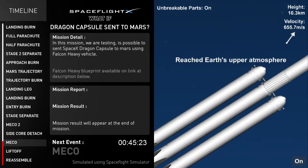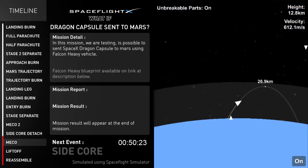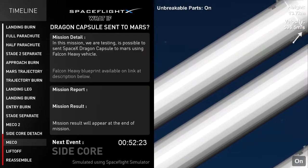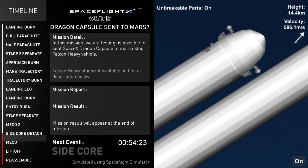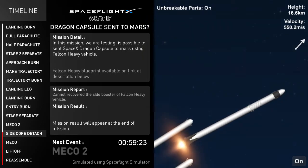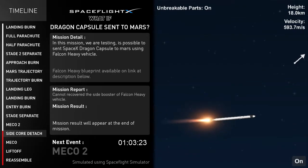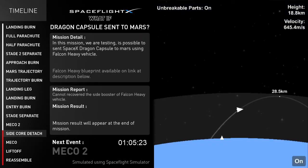MECO confirmed, max-Q atmosphere confirmed. Side core has separated, side boosters separated, confirmed. Because the simulator currently does not support controlling different rockets at the same time, we will not recover and reuse the side boosters — we'll just recover and reuse the center core.